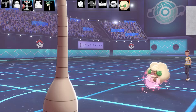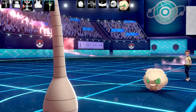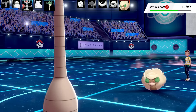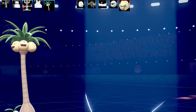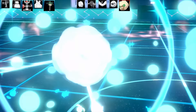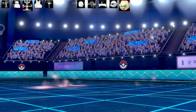Next Pokemon is Whimsicott. I don't have much to hit it with outside of Wood Hammer. It goes for Misty Terrain. I go for Wood Hammer — I reckon it'll be about a 2-3 hit KO depending on the EV spread. When Misty Terrain is up and the opponent uses Nature Power, it becomes Moonblast. Exeggutor is going to be the first tree on the moon! Can you imagine Exeggutor on the moon with all its little coconut heads wearing space helmets?